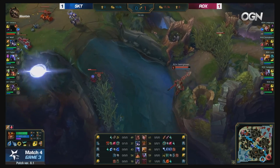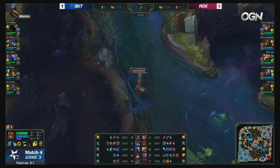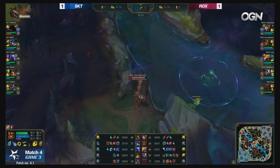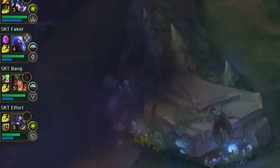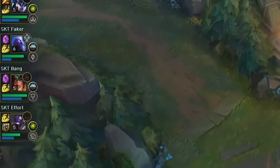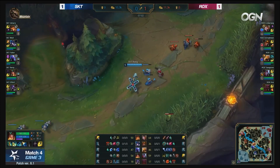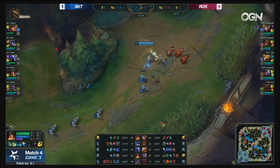Firstly I'm going to go over TP Sivir, which has now even made it to LCK, being picked twice in week 1 by SKT and Kingzone. The reasons for her use currently are her wave pushing ability, allowing her to shove waves to the enemy ADC's tower, aiming to make them miss CS due to the difficulty of last hitting under tower when under pressure from poke.